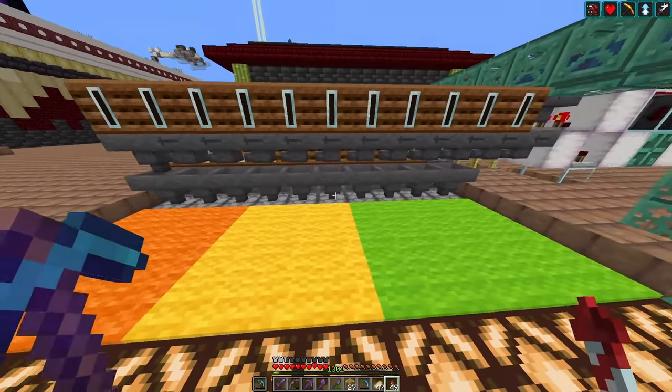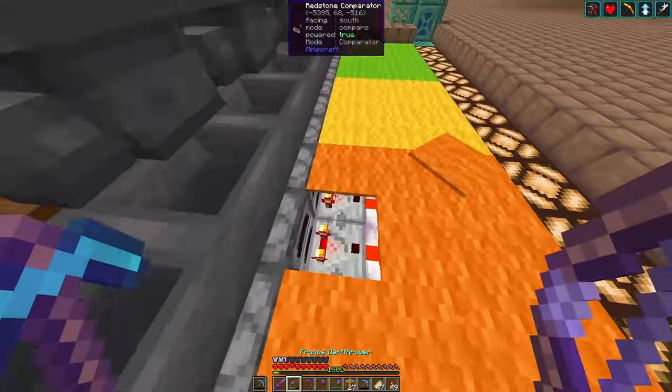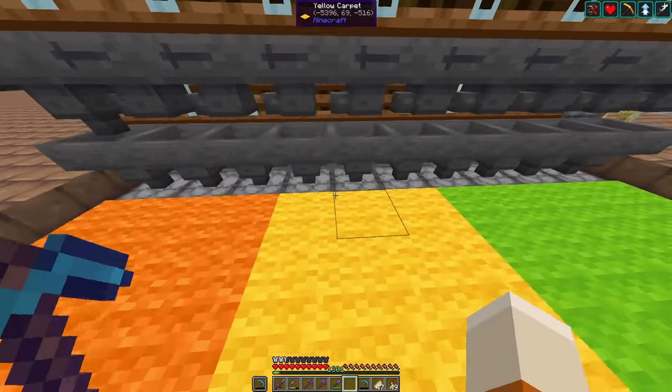If I want to mend my armor and tools, or if I die, then I can select one of the furnaces — a bit hidden here below a carpet — so this is a furnace. Just take out the green dye and get the XP that is stored in the furnace.